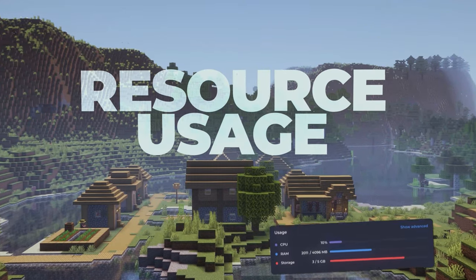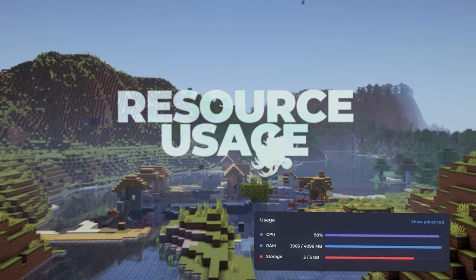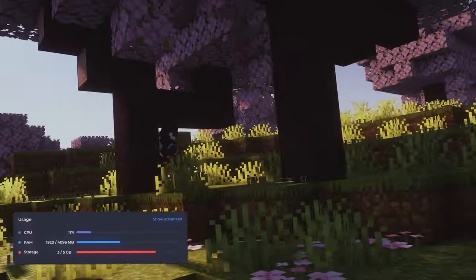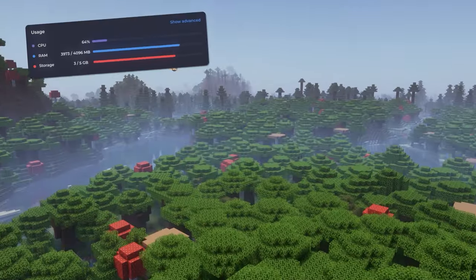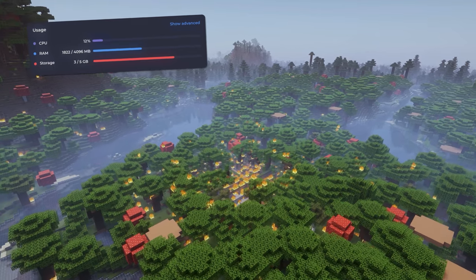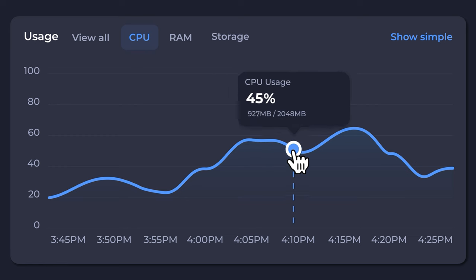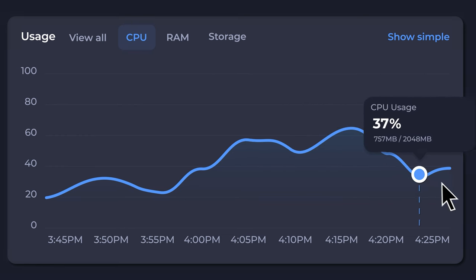With just a quick glance at your server's control panel, you have the ability to effortlessly monitor the overall health and performance of your server in real-time. This allows you to promptly identify any irregularities or potential issues, thereby ensuring the smooth operation of your server infrastructure. Moreover, by accessing historical data through the control panel, you can gain valuable insights into usage patterns, pinpointing any unexpected spikes and discerning their underlying causes with remarkable ease.